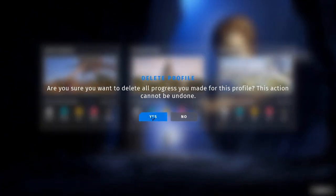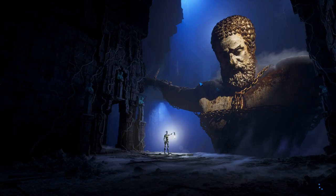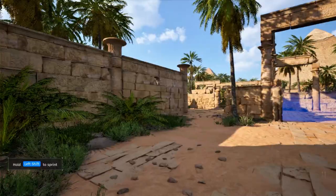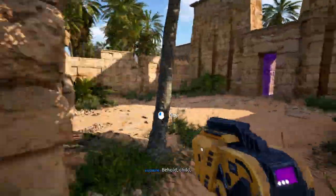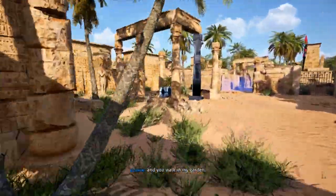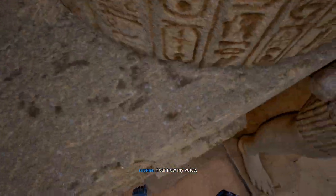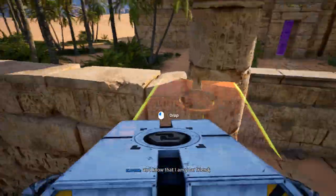We're just going to start here - let's delete this profile. There are already a couple of things I found in the tutorial. One of them I did not find on my own, but the other ones I did. This exploit I did not find on my own - you just go and take this very first cube, jump up on this wall, and you can get out of bounds.